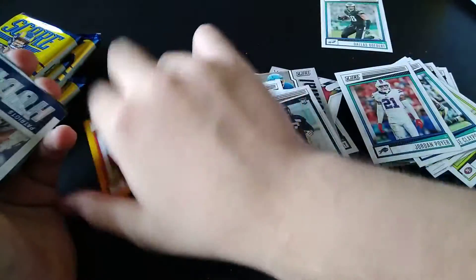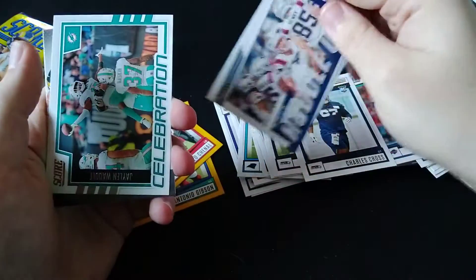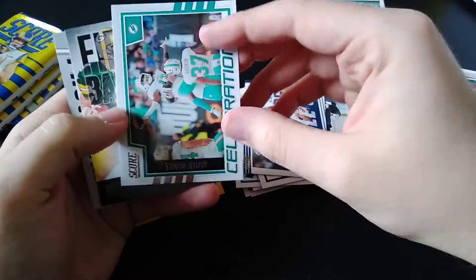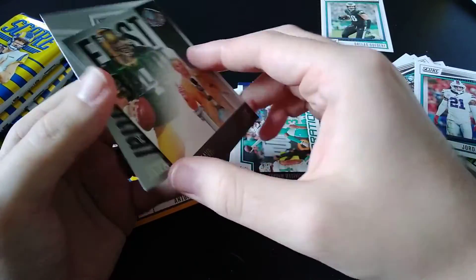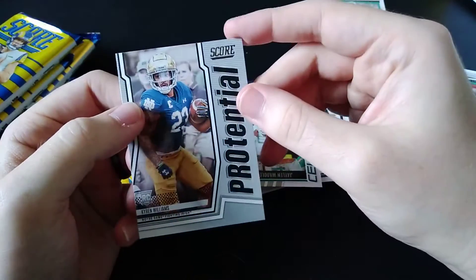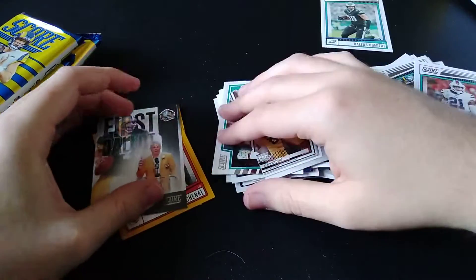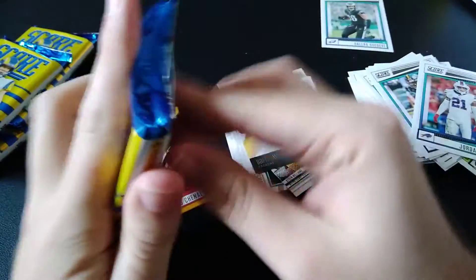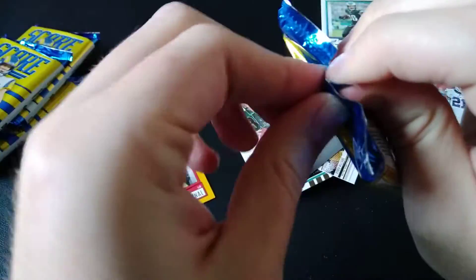Gold scored card. Patriots Huddle Up — Mac Jones there. Jalen Waddle Celebrations. First Ballot insert Brett Favre. And then Potential — Kareem Williams. Put that there because that's probably super common. So as you can tell, 132 cards — a lot of this stuff is very common.